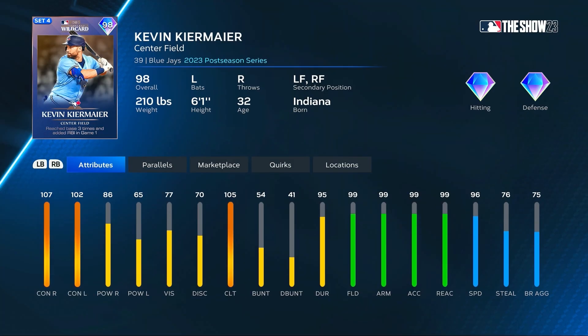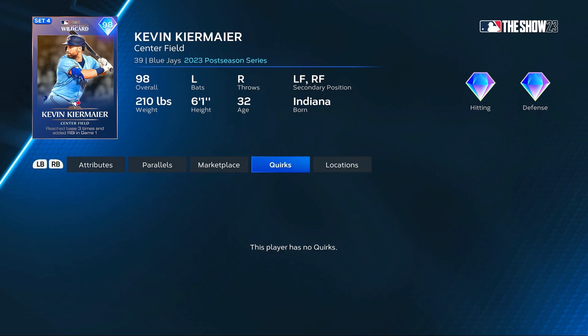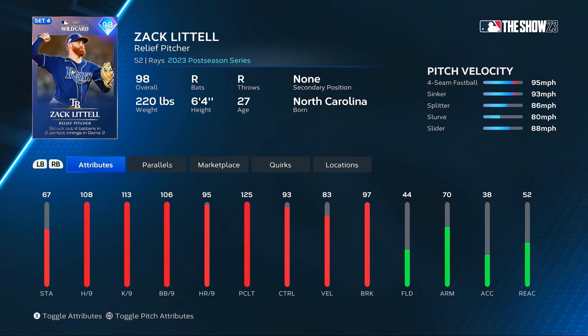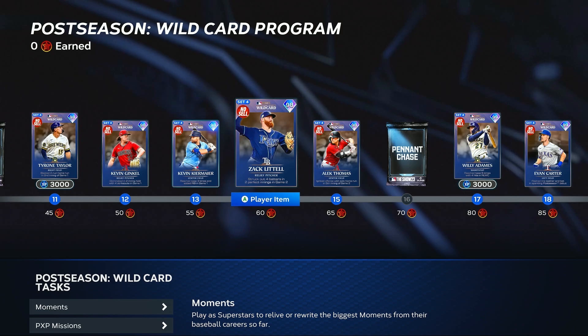Kevin Kiermaier — wait, a couple of Kevins back to back — is a center fielder for the Blue Jays with 99 fielding, arm strength, accuracy, and reaction, with 96 speed and 107 and 102 for the contact. He's going to fit in on the all-defense team — I like seeing 99s straight in a row like that. Zach Little is another 98 overall relief pitcher for the Rays with a nice pitch selection — five pitches — 108 hits per nine, 97 break, 125 pitching clutch, and 93 control.